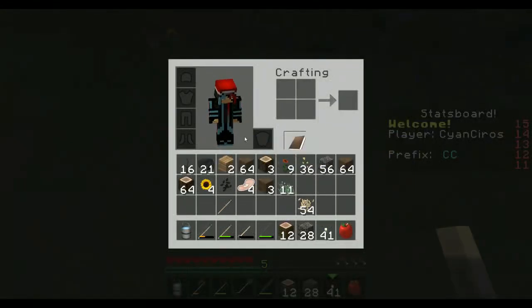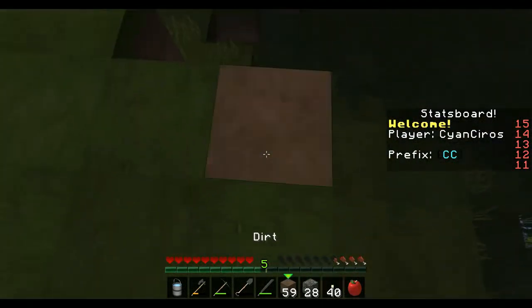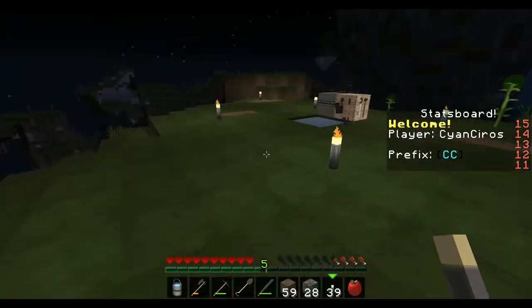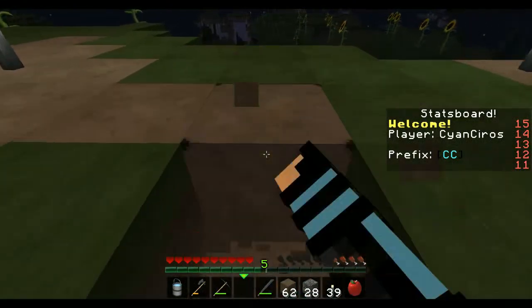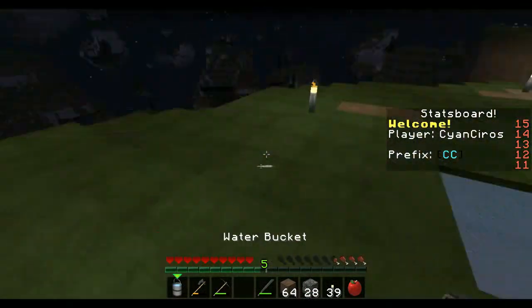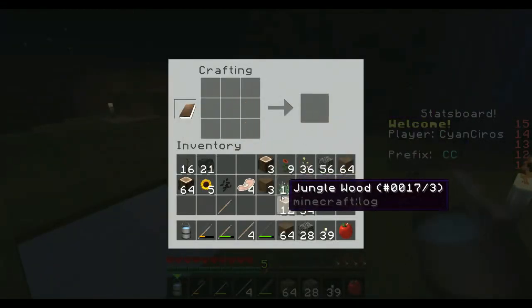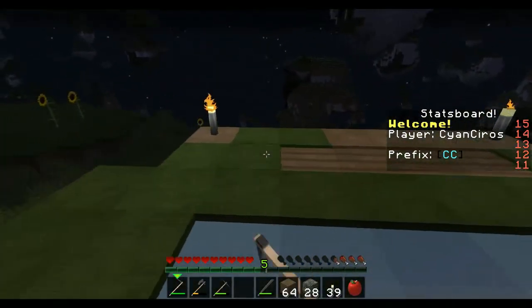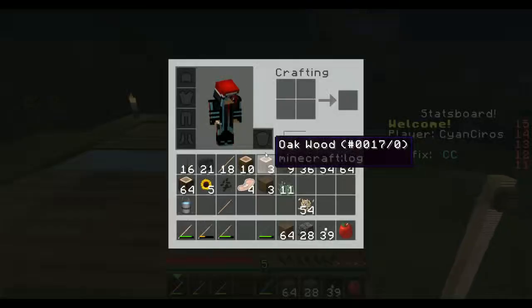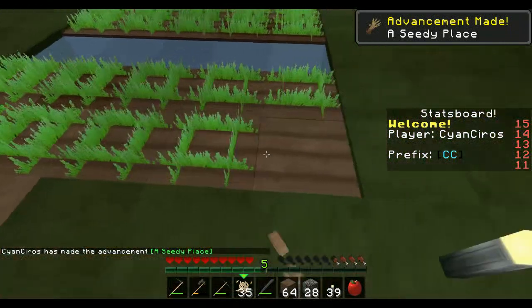My shovel broke. Now I need a hoe - sticks, a little bit more sticks, and then a hoe. And we can make a farm. And there we have a start of our hard difficulty, hardcore style, adventurous kind of series.